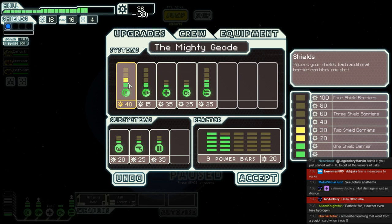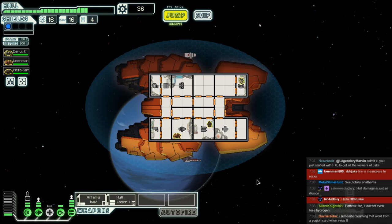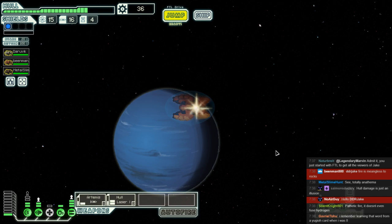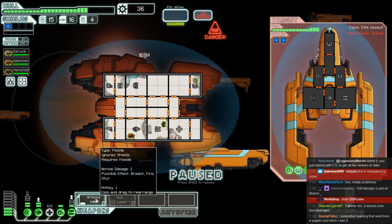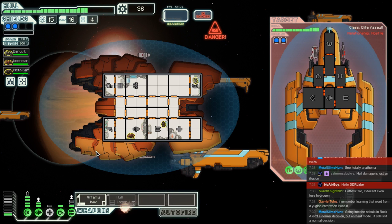We might benefit from better shields, and there's a little to it other than that. We must survive long enough. Fortunately, they don't have a teleporter. Unfortunately, they have flak and triple shot, so our weapons are of no use whatsoever here. Well, the Artemis might be. We're going to shield up and get out of here as quickly as we can — which, hilariously enough, is extremely slowly.